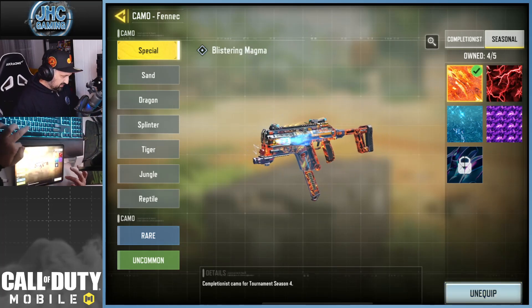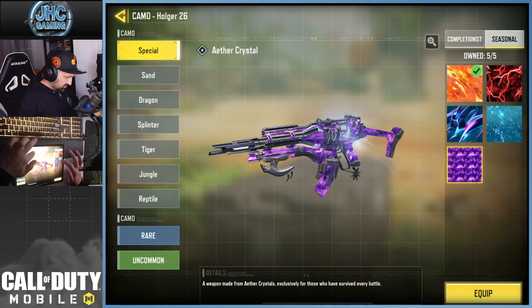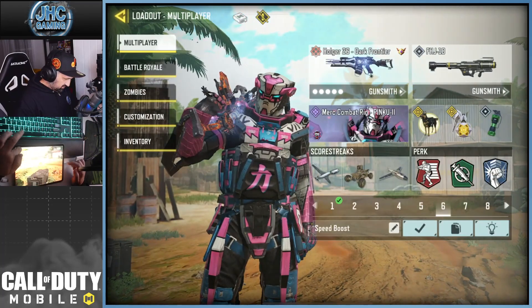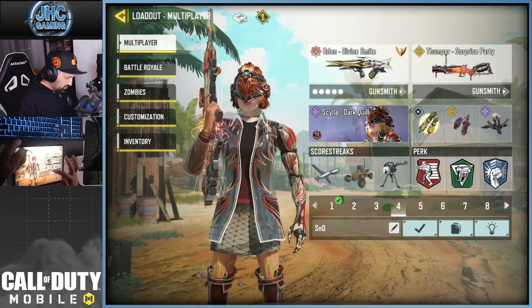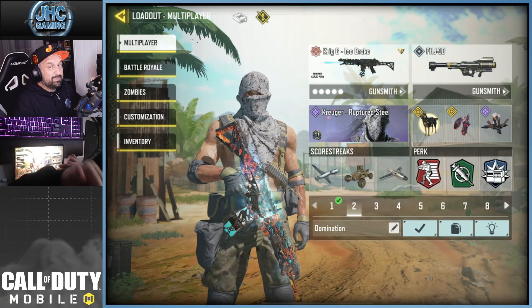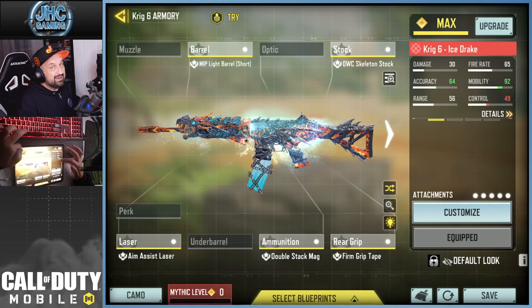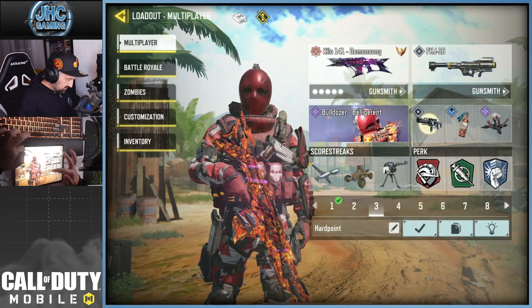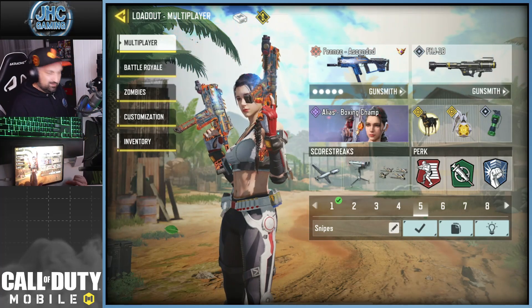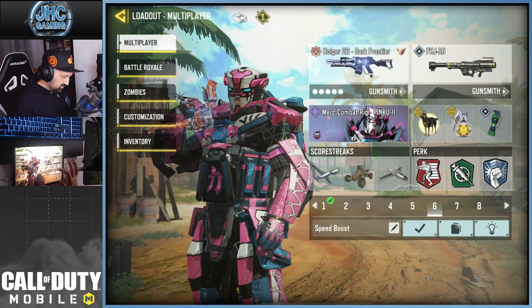Anyways, we're gonna keep it that way. So far we got two really really good ones. Let's see what we got: AK, Krig 6, Kilo. The AK is not bad but not the best — I think the Krig 6 is the best one so far, that ice and fire combo is very cool. The Odin looks decent, Fennec looks really nice — check out the akimbo Fennec. Holger looks good too. My top three: number one Krig, number two Fennec, number three Holger, and Odin.